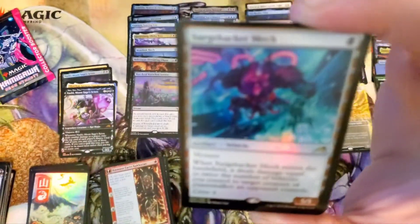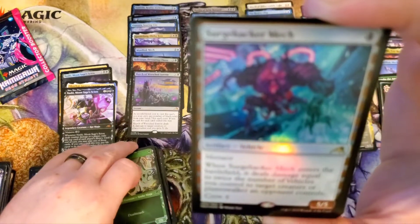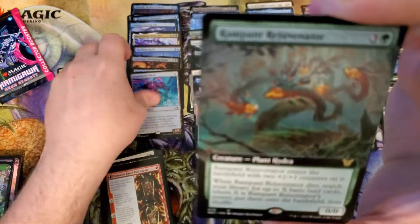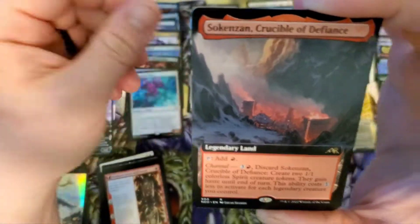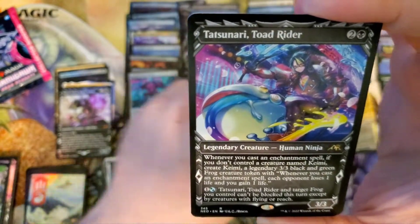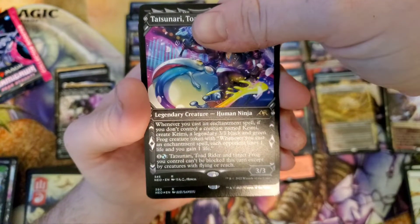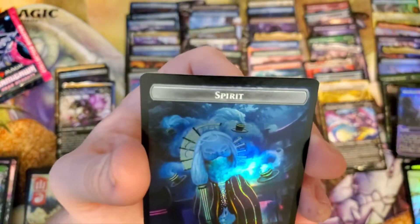Fang of Shigeki. Surge Hacker Mech. Rampant Rejuvenator. Sokenzan. Tatsunari Toadrider — there's the first one of those in the box. It's a rare. March of Wretched Sorrow.